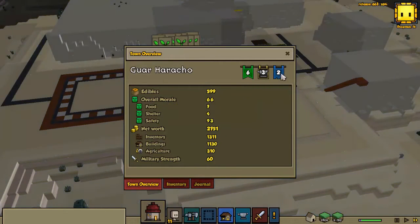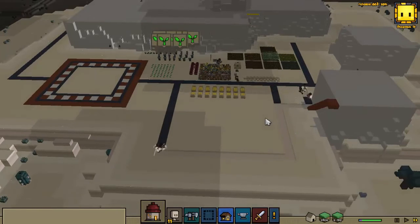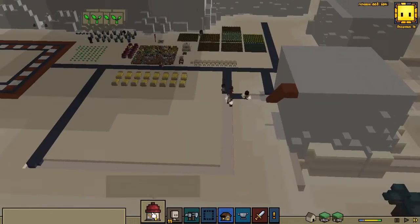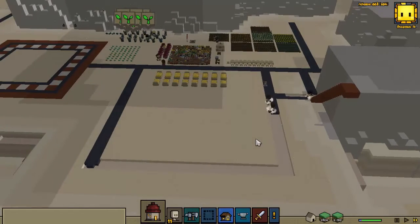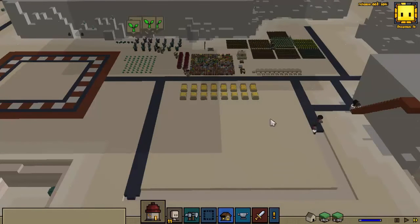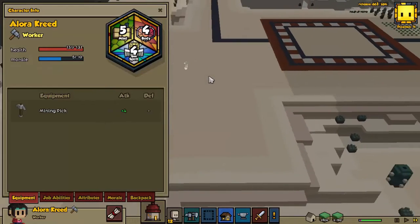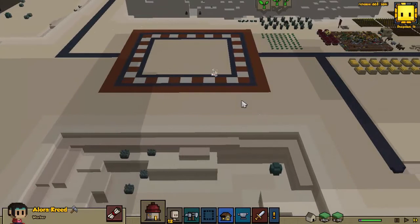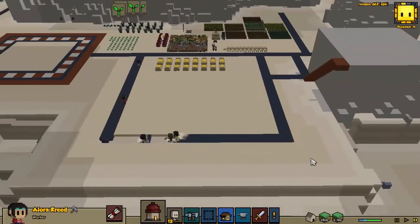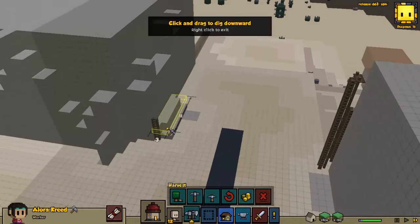Looks like we're gonna make it — we'll get ourselves another hearthling! Once our hearthling shows up, that'll be the next episode. Our thing arrives at eight o'clock, so yeah, we definitely made it. Nothing like a good building project to attract people to Guar Haracho. We have Laura Creed, sister of Speedy Creed. She has above average body and spirit, but also level five mind, which would be good for a crafts person.